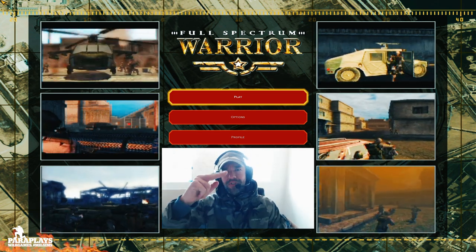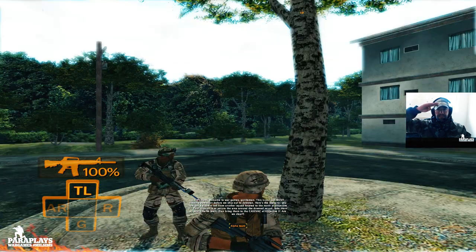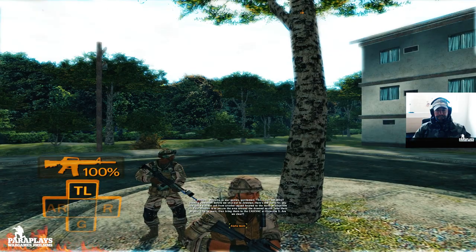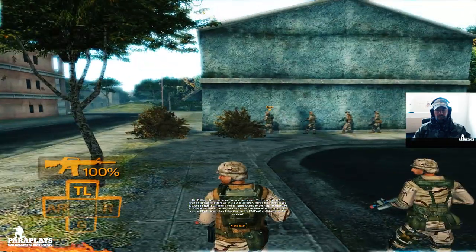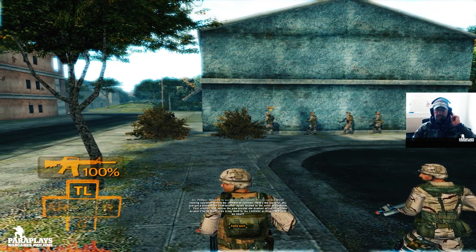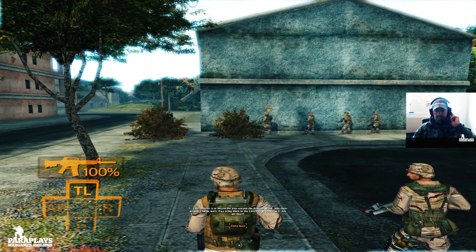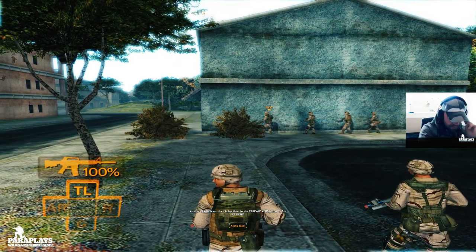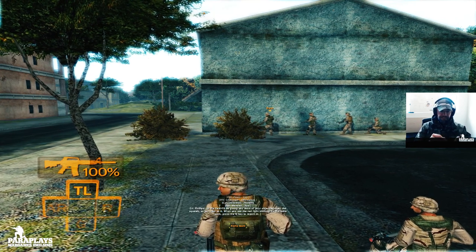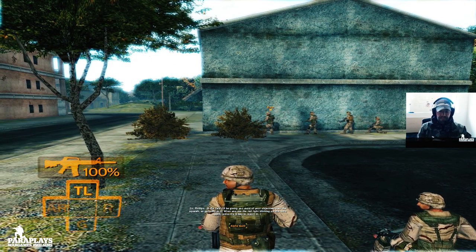Welcome to war games, gentlemen. This is our last mount training operation before we ship out to Zikistan. Here's the scenario: you just got a distress call from another squad located to the north at Objective One. Your mission is to secure the area around the down squad, take them as your Charlie team, then bring them to the Kazavac at Objective Three. Are we clear? Roger, sir.